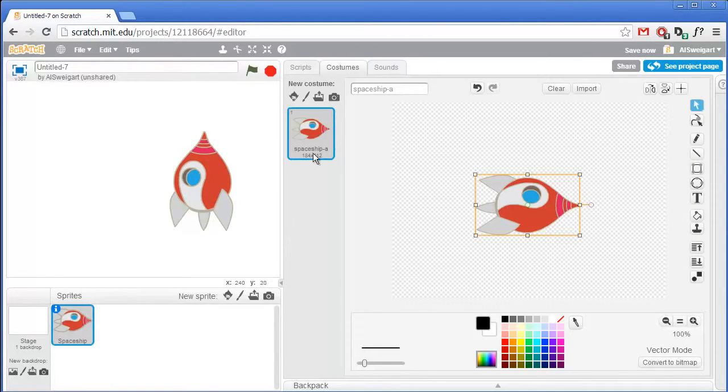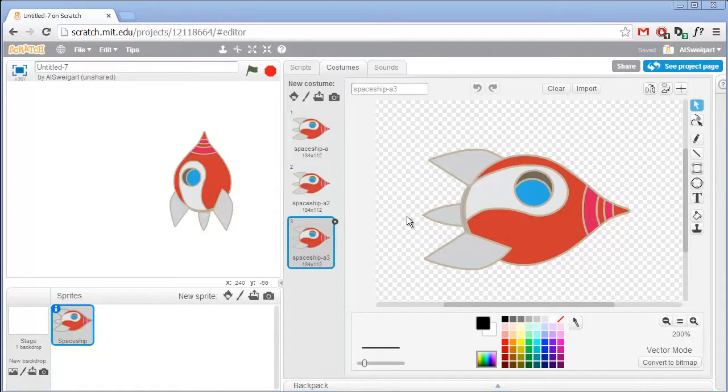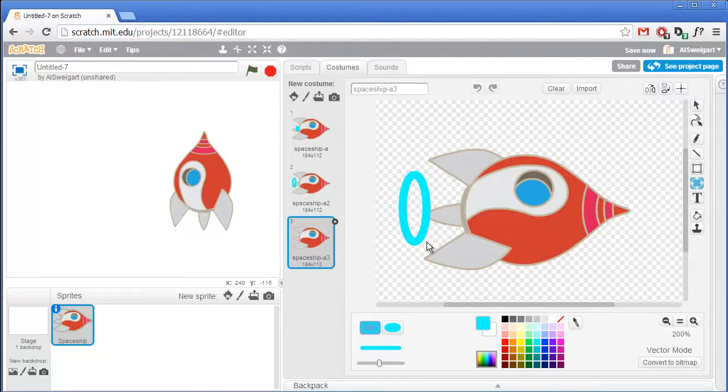We're going to make this a little bit fancier. Go ahead and right-click on this first costume and duplicate it, then duplicate it again. We're going to make our spaceship fancier by adding power rings shooting out from the back. Click on the ellipse tool, get a nice light blue color, make the line a bit thicker than normal, and draw a little ring. For the second image draw a slightly bigger ring further away, and an even bigger ring for the third frame of animation.